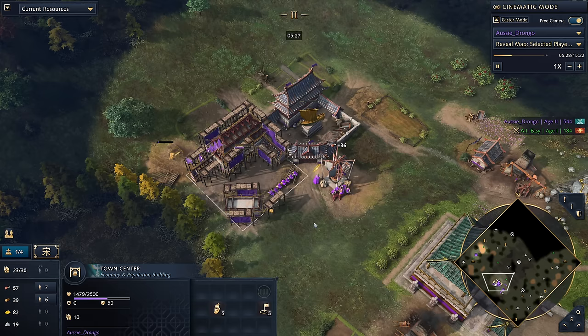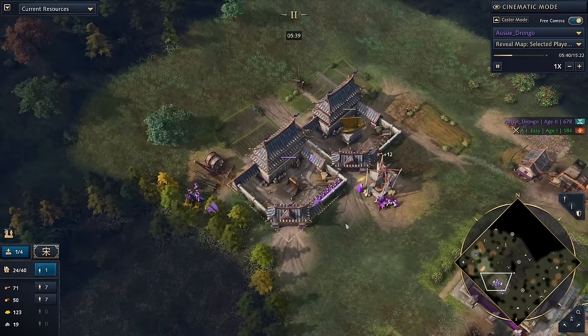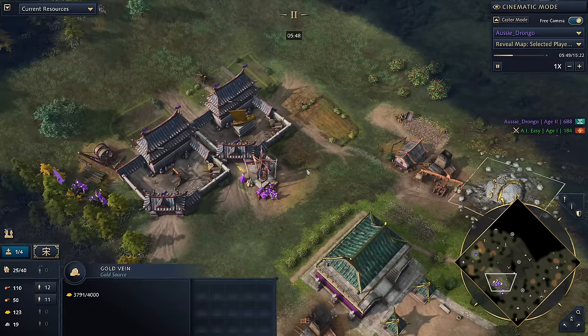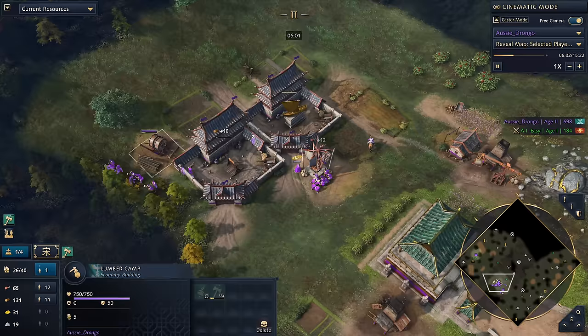Ideally we want seven to eight villagers on food. We also want to be working towards a second Imperial Official — ideally you'd love to have him out as soon as the lumber camp comes up, but you can't always get it perfect. Because we've got these so close to the main town centers, we can essentially have a whole bunch of gold in our back pocket without ever going to collect gold. With the spare gold we've got early on, we're going to be looking to get double broadaxe because it doesn't cost wood. Any wood we're getting, we're going to be turning into archery ranges.